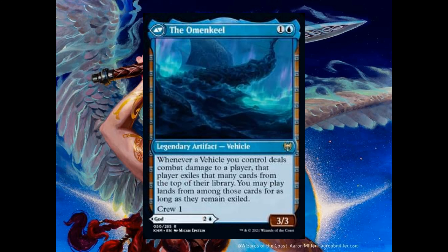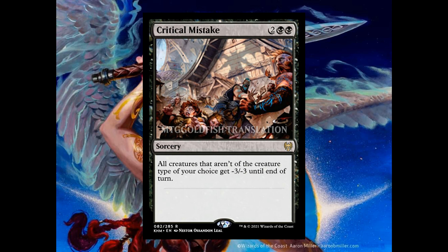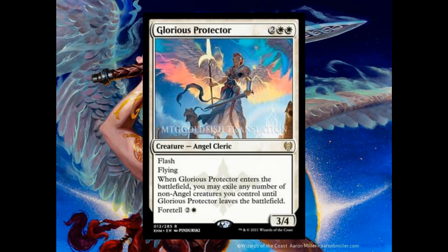Cosima, God of the Voyage costs 2 and 1 blue. It's a 2-4 legendary creature — god, rare. At the beginning of your upkeep, you may exile Cosima. If you do, it gains: whenever a land enters the battlefield under your control while it's exiled, you may put a voyage counter on it; if you don't, return Cosima to the battlefield with X plus 1 plus 1 counters and draw X cards, where X is the number of voyage counters on it. It's a very interesting card.